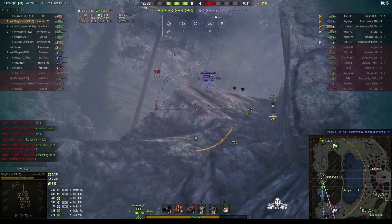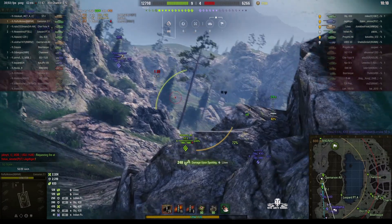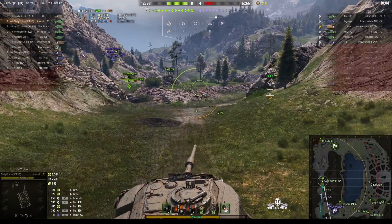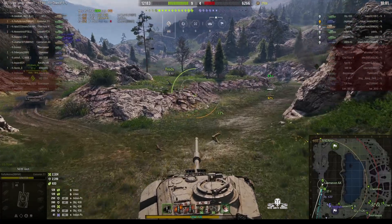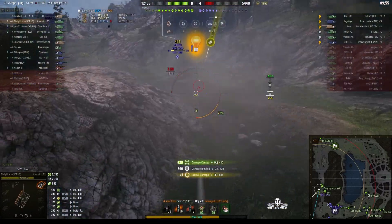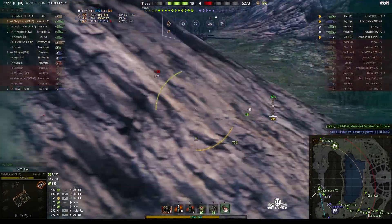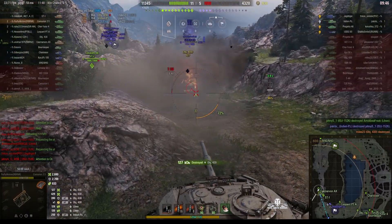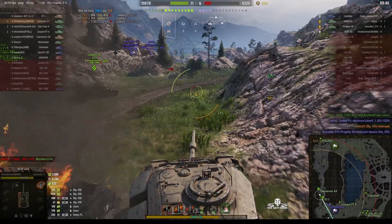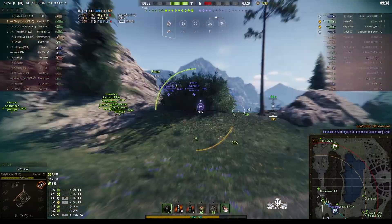It's got a very strong turret, excellent gun depression, and fairly good acceleration and agility. The view range is about 410 meters, which is bigger than quite a few medium tanks. The bad thing is that the reload time isn't that great — standard reload is 10.74. It doesn't have great DPM; the standard is 10.74 but the actual figure for Fluffy here is 8.48, and that kind of lets it down.